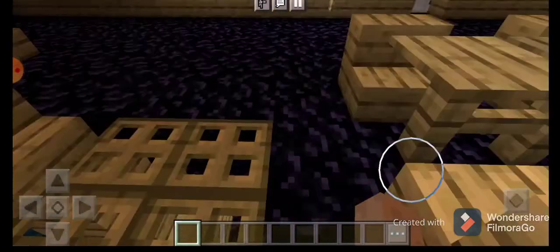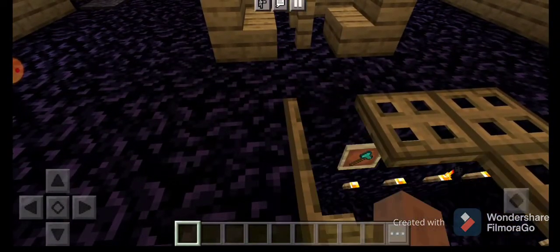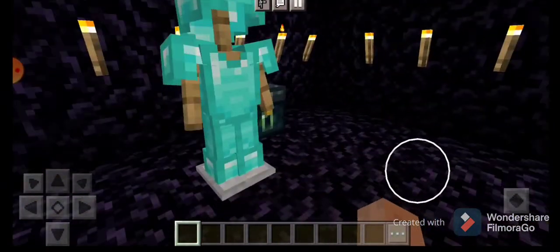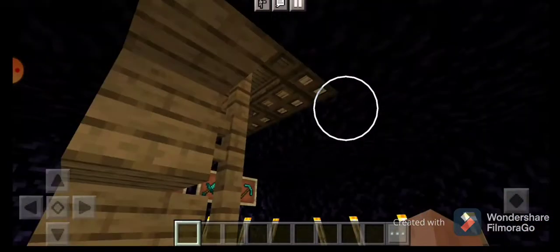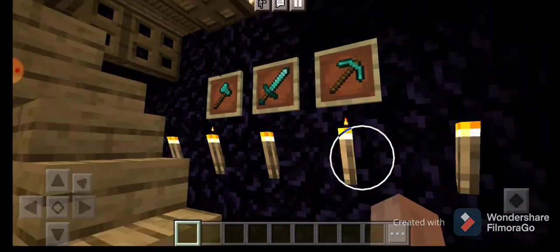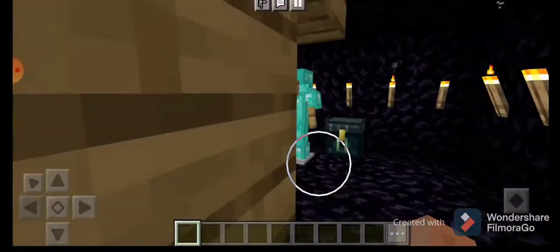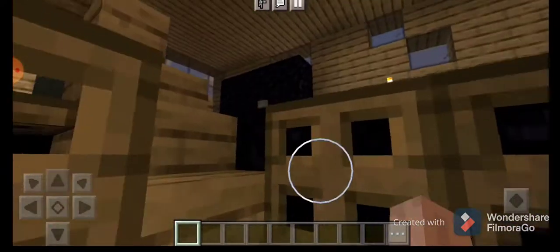So let's go to the secret room. Let's go downstairs. This is not too much of a secret, but it is kind of a secret room. Here is my armor and here is the ender chest — in the ender chest there are full diamonds and gold. This is my pickaxe, axe, and also sword. And here are some torches.